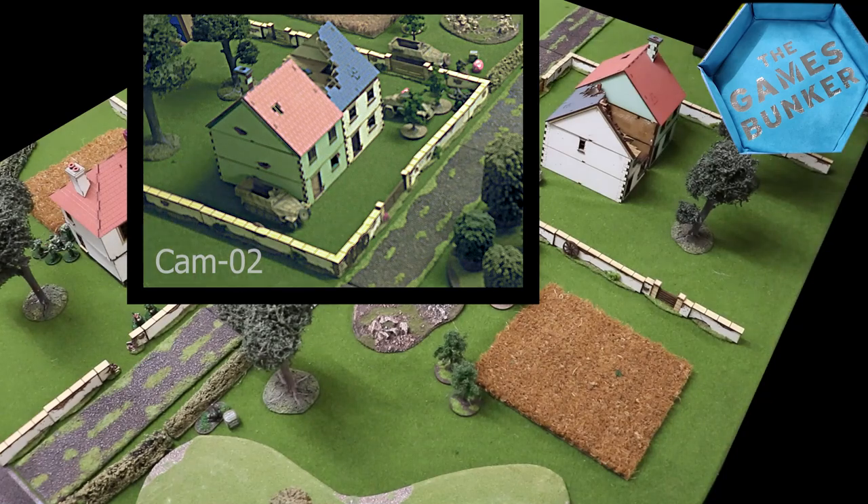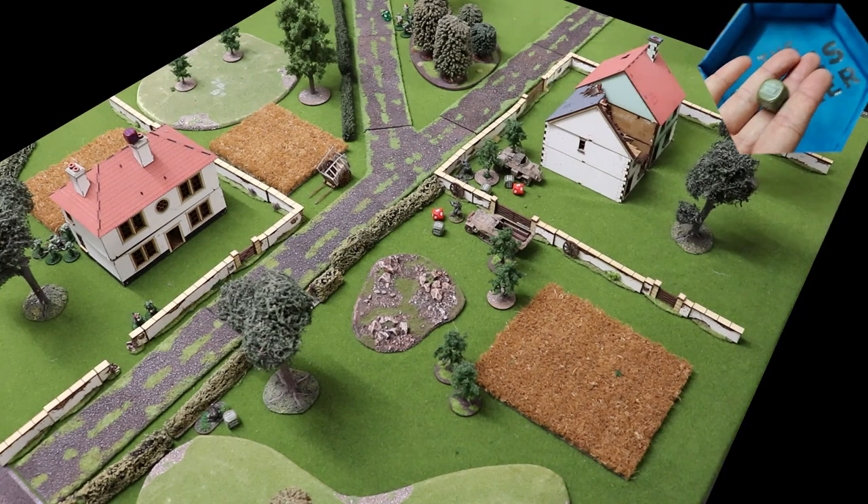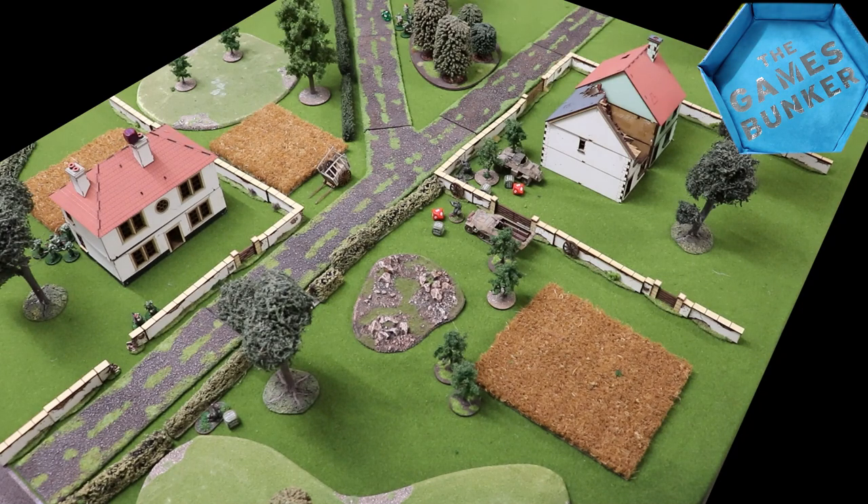Turn three and the British HQ finally joins — what have you been doing, Captain? The Grenadiers in the truck go down for a rest. The Paras by the woods rally, passing the check and removing all their pins. The mortar spotter pulls himself together, thinks of King and Country, and treks back into the woods, losing a pin for making the order.